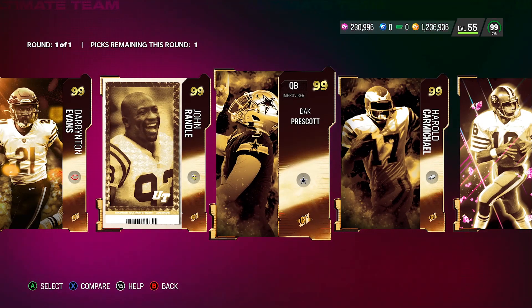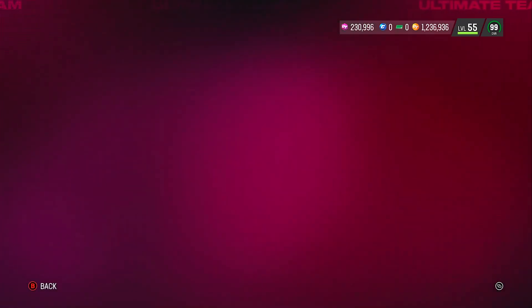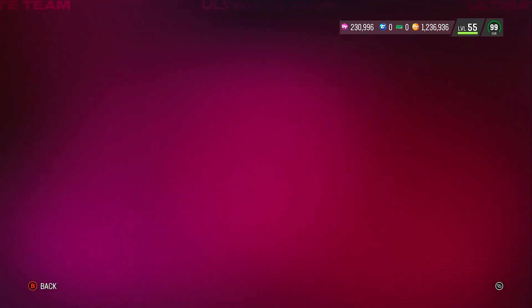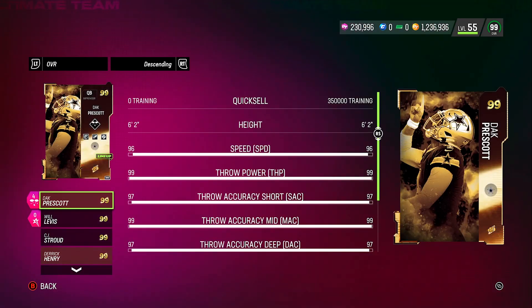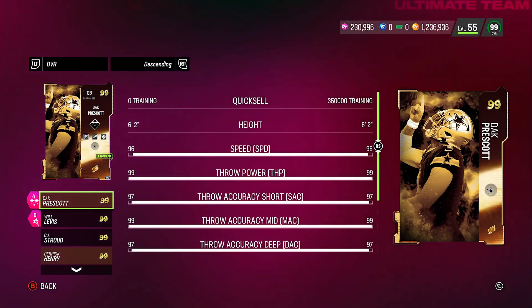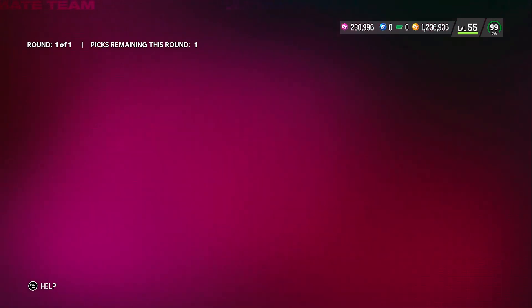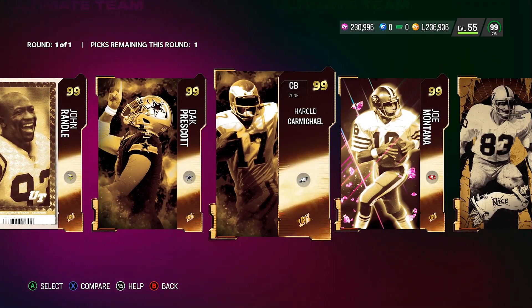John Randall is pretty good. Dak Prescott is a decent card but not one of the top ones — I'll show you his stats real quick. I use him and he's good for me, but honestly I only picked him because I run a theme team. Stats are decent but there are better QBs available at the golden ticket level.